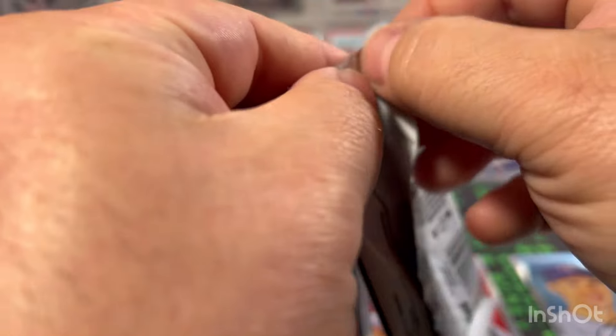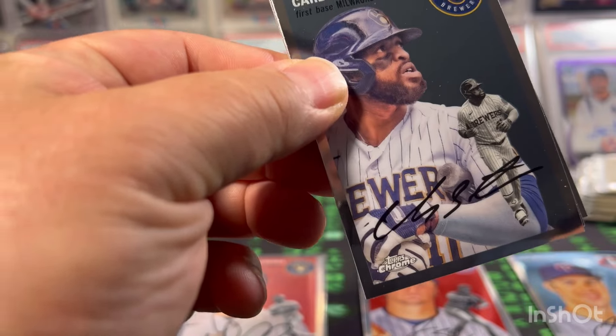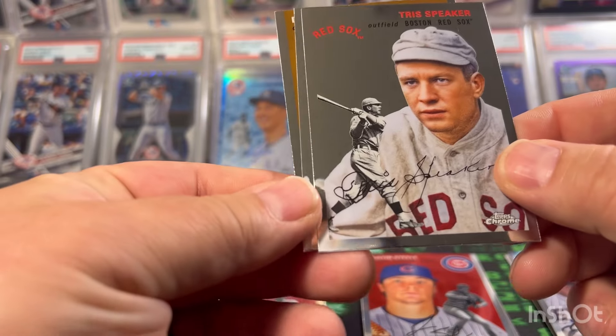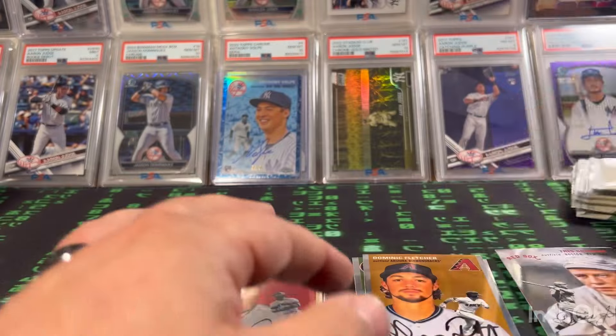Thank you for joining me as always — appreciate the support. Second pack is another base pack: Carlos Santana, Tris Speaker, K. Cavalli rookie, and Dominic Fletcher. Hopefully we start getting into something — maybe we got a numbered card coming.